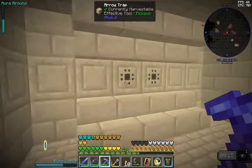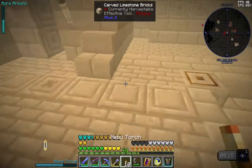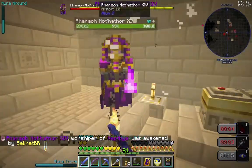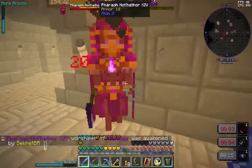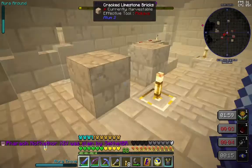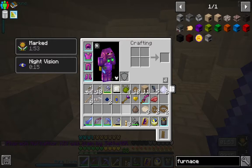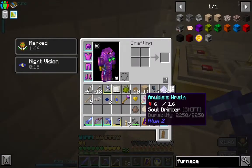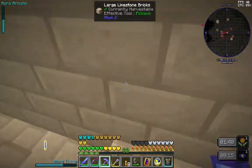Looks like goth muppet babies in here. Another pharaoh room, another couple of navy torches. This time we have something worshiper and empathy. I woke him up and they're cranky.